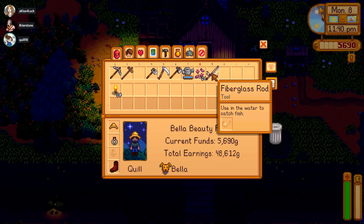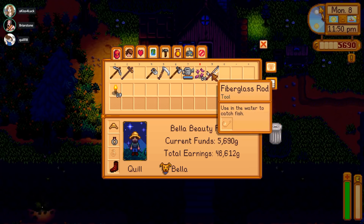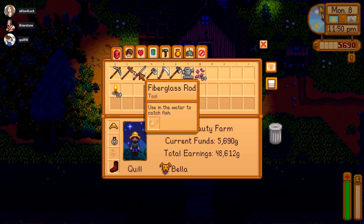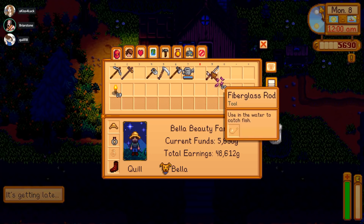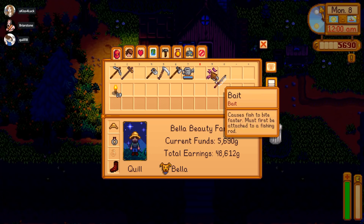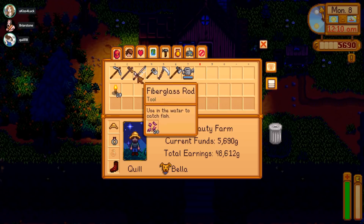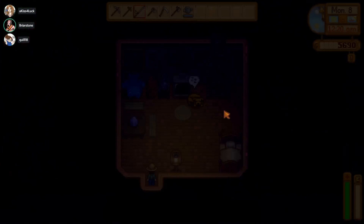I have the fiberglass rod — I guess I need a hook. Do you not put bait on the fiberglass rod? You can put bait on the fiberglass rod, yeah. How do you put bait on the rod? So in your inventory you click on the bait, left-click, then you mouse over the rod and right-click. That is so — okay, the right-clicking on the rod is the part that got me, that I couldn't figure out. Thank you. It took me a while as well.